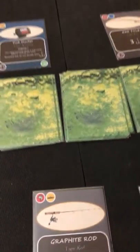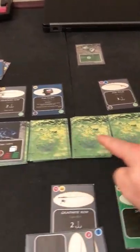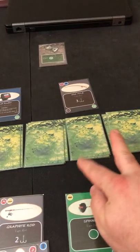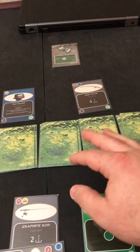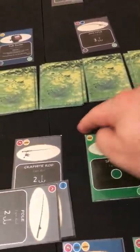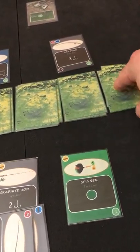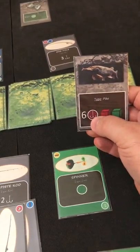I have two casts per turn — if I hook the first one I don't get a second. Since I know four of the five piles, I'm going to gamble and check the unknown pile first before committing to the bass. Let's see what's there: a six-power red fish, a pike. Now I know what everything is — really good information. Now let's cast in the spot with the bass.